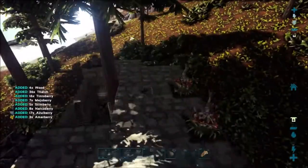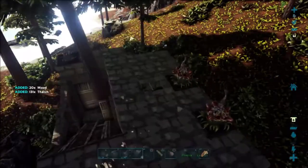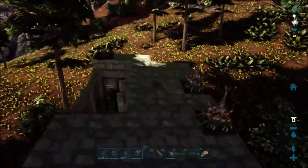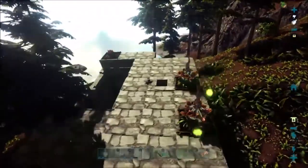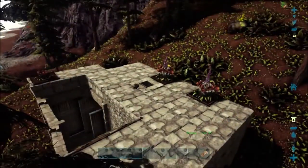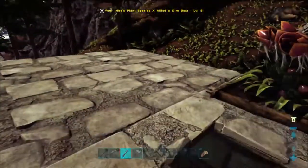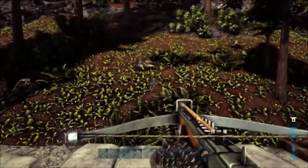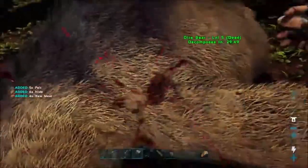Welcome back to another episode of the Ark Survival Guide. Today we are going to dive into the perilous Redwood Forest and we're finishing up this Parasaur tank to make it a fully functional battle fortress with all the amenities of our other base. This should be pretty exciting and I can't wait to see just how well this tank holds up in the Redwoods.